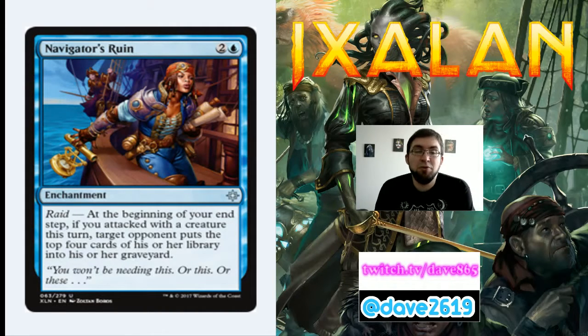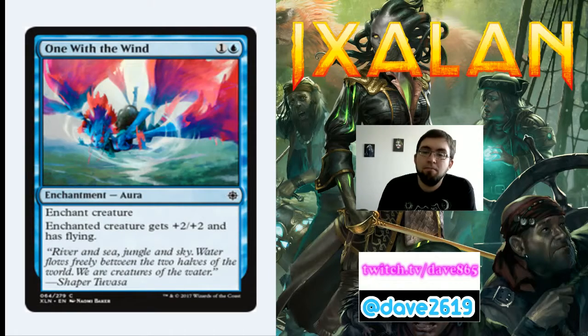Navigator's Ruin is 2 generic and a blue for an uncommon enchantment with a raid trigger. At the beginning of your end step, if you attacked with a creature this turn, target opponent mills the top 4 cards. I would play this alongside an unblockable creature like Daring Saboteur — not only are you dealing 2 every turn, you're also milling 4 every turn. This is the kind of mill card I think you can actually win with.